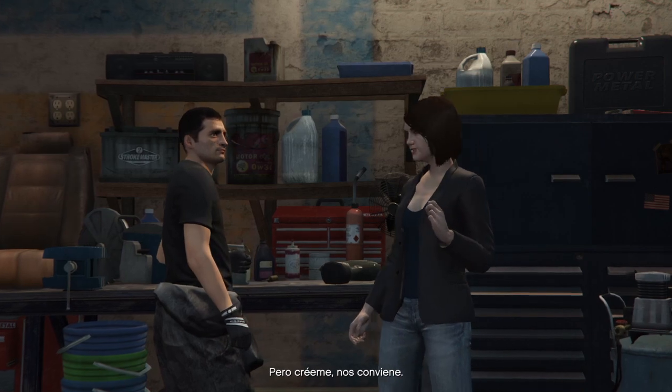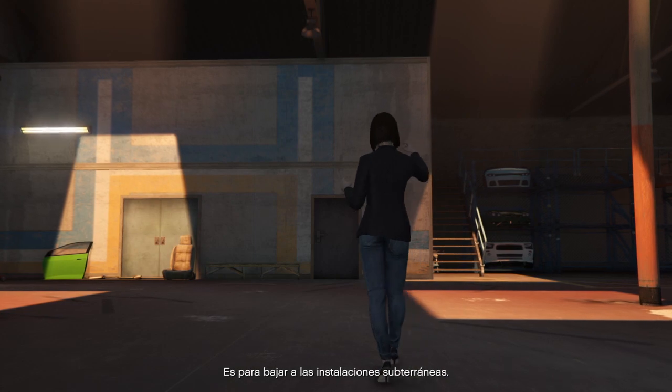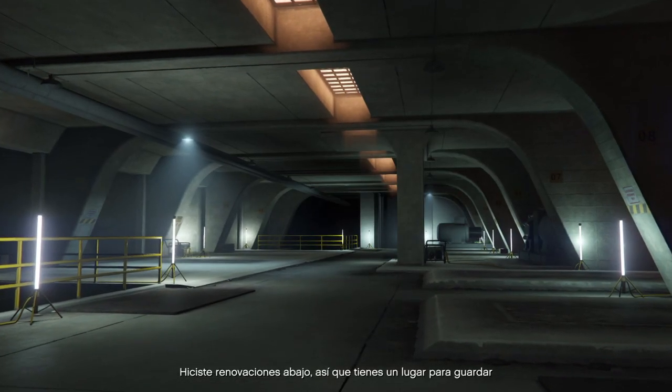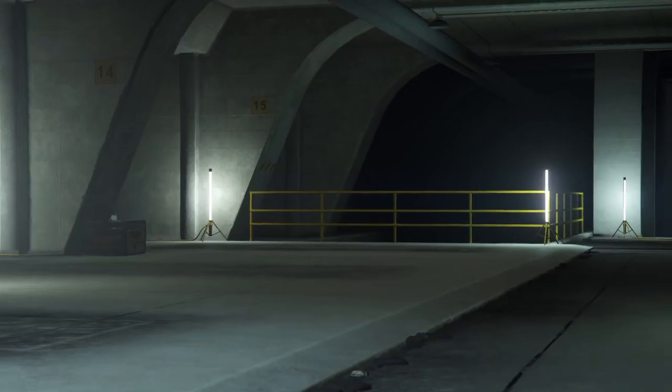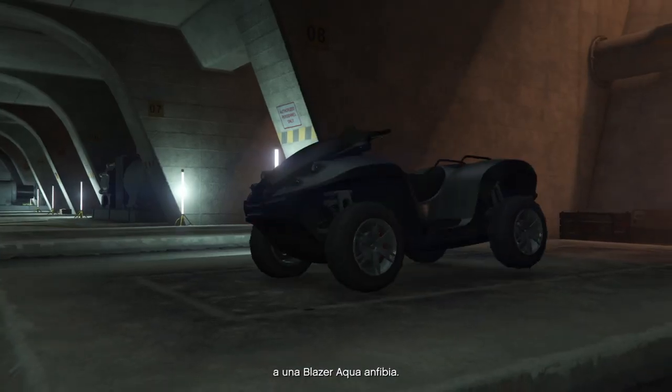But believe me, it makes life easy. And you see the door over there? That'll take you all the way down to the underground facility. You renovate it down there, so there's somewhere to store any of those big, unwieldy, modified vehicles off the Warstock site. Only place to accommodate anything from a huge Phantom Wedge to an amphibious Blazer Aqua.